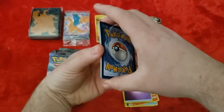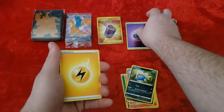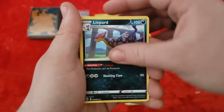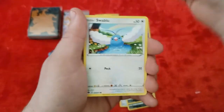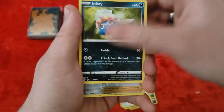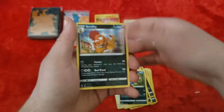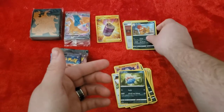Second pack — we start with an Electric Energy. Cards include BD, Kabu, Liepard, another Nickit, Machamp, Eiscue — that's Snake backwards — Swablu, Inkay. Our Reverse Holo is Kabu again — second Reverse Holo. And our rare is Scrafty, and it's Holo too. Nice.